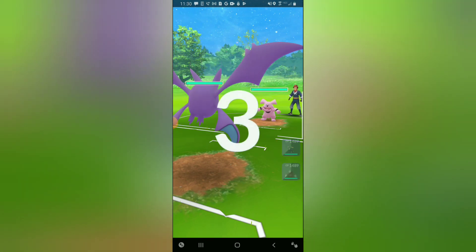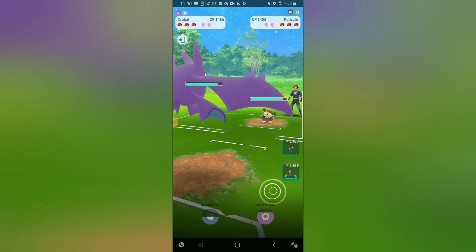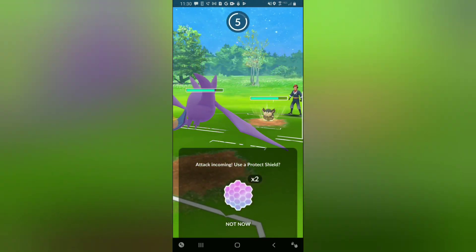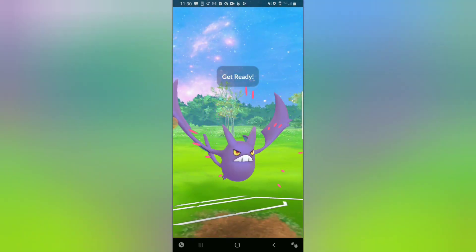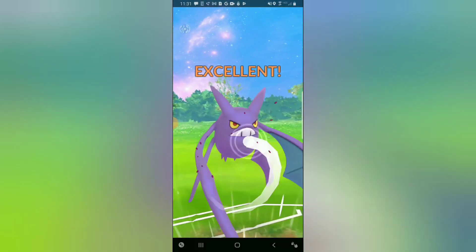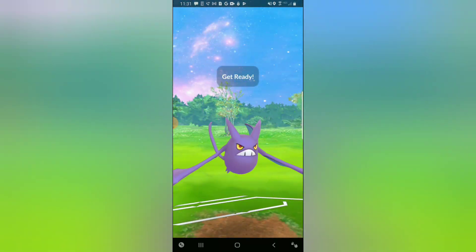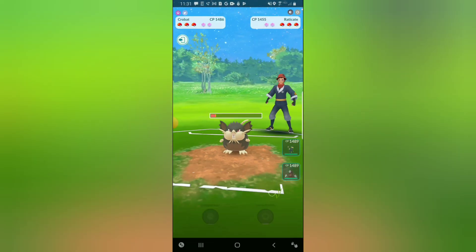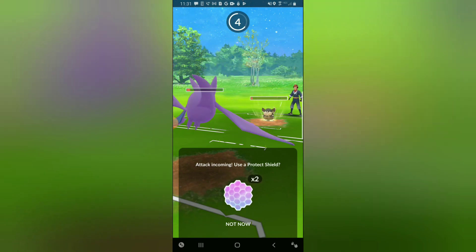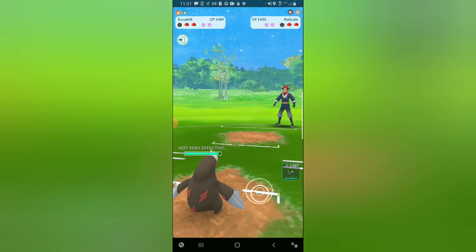Hopping into game number three, leading Crobat into a Granbull. Any Charm user is a very positive lead for Crobat. My opponent switches out into a quick-attack Alolan Raticate — I was expecting Obstagoon so I kind of panicked and stayed in. Excadrill would have been a fine response. They go for the Hyper Fang, I go for the Cross Poison — Cross Poison does some very solid chip damage to the Alolan Raticate. I try for another Cross Poison, my opponent doesn't shield it. I let the next Hyper Fang go, come in with Excadrill, and get ahead on energy. Hyper Fang takes out Crobat, but Excadrill can farm down.